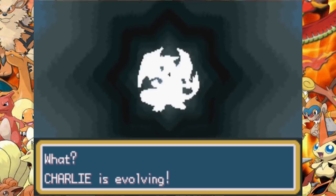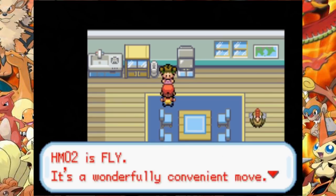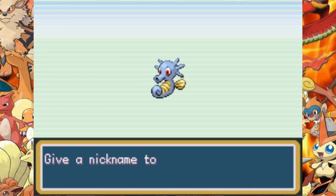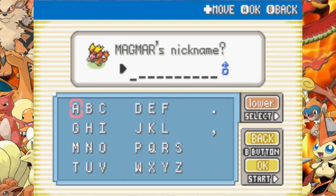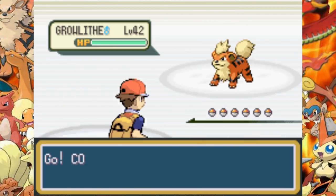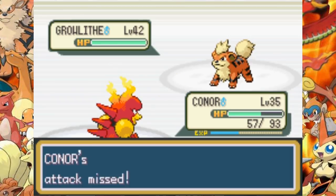Charlie evolves into Charizard and learns Wing Attack and Fly. We catch an HM Lad — Horsea with a Master Ball — and teach it Surf. We catch our last and sixth team member, Magmar, and give it the nickname Connor. We get the key in the Pokemon Mansion, enter the 7th gym to face Blaine and his Fire types. Fire against fire — this should be interesting.